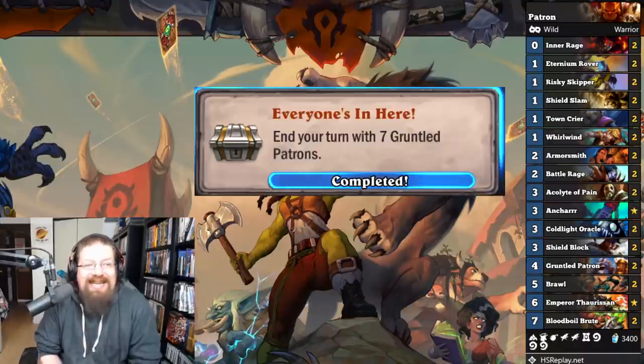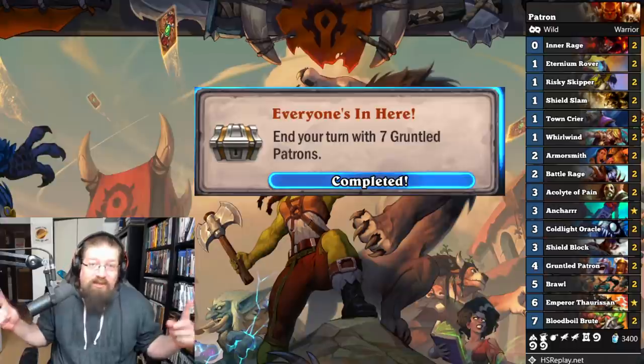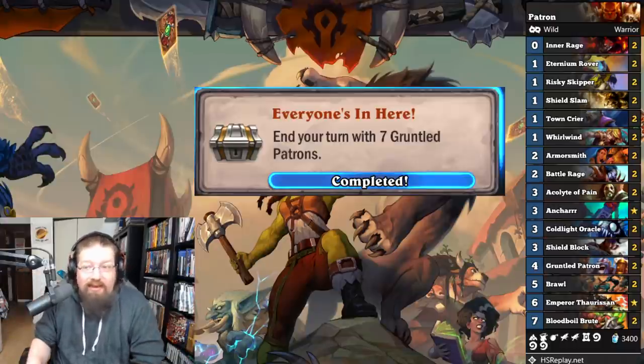'Everyone's In Here' — end your turn with seven Grunted Patrons. I built a wild Grunted Patron Warrior. You just need two Grunted Patrons, Whirlwind, Inner Rage — you're done. Just get to that point and you'll have seven on the board.